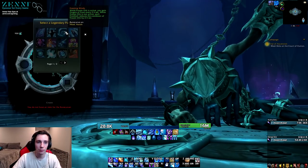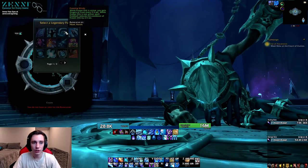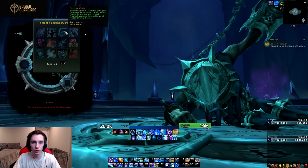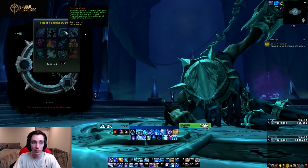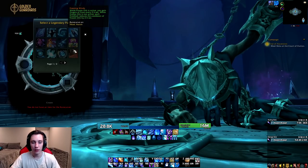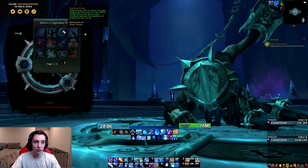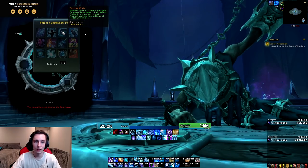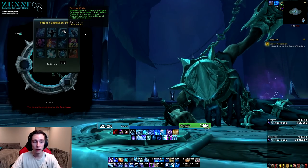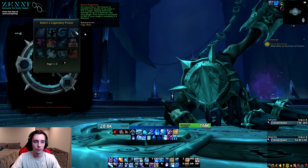Let's take a look at the legendaries, because Frost Mage has a few pretty nice ones. The first big one, especially for Mythic+, is Freezing Winds: while Frozen Orb is active you gain Fingers of Frost every 2.5 seconds; while Frozen Orb is not active, each Frostbolt reduces the cooldown of Frozen Orb by 2.5 seconds. Since most of our damage revolves around getting Ice Lance procs, having Frozen Orb up more often and guaranteed Fingers of Frost procs during it makes this an extremely powerful legendary on both AoE and single target.